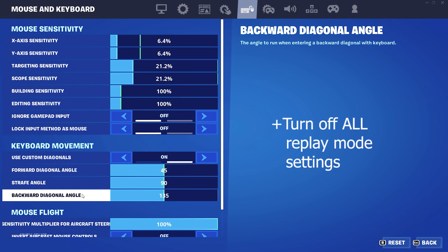Turn on auto open doors, and for mental activation set it to hold jump. Auto sort consumables to the right and turn on all the building settings. Then copy down these sensitivity settings and combine it with 800 DPI.